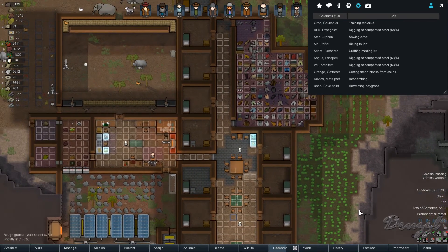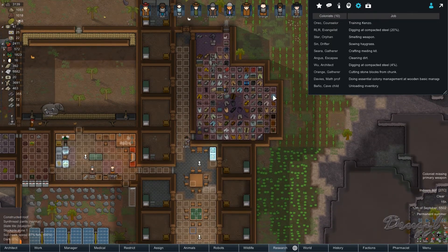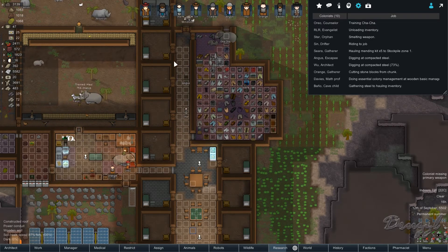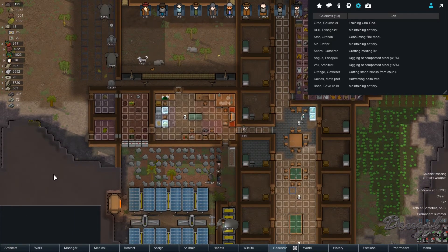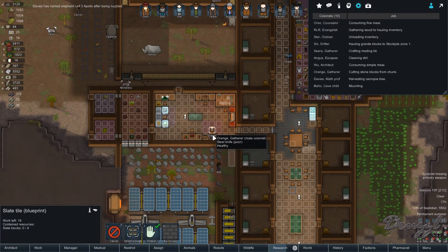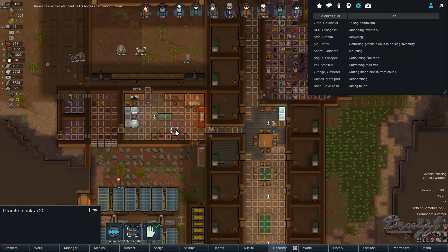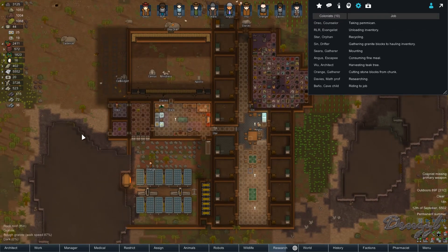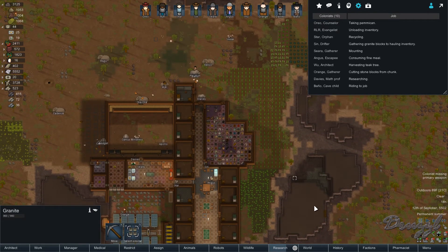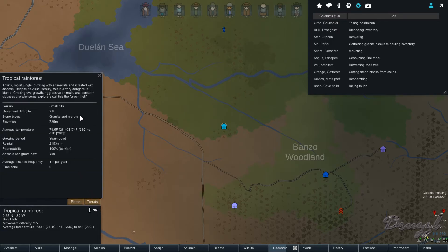I'm probably going to end up putting the machining table in here so that it can repair from whatever's in here. Apparently we're doing granite - wait, no, we're making slate. Well, if we're making slate, how do we have granite blocks? That's probably because there isn't any slate blocks. I want the tile to be granite and marble.